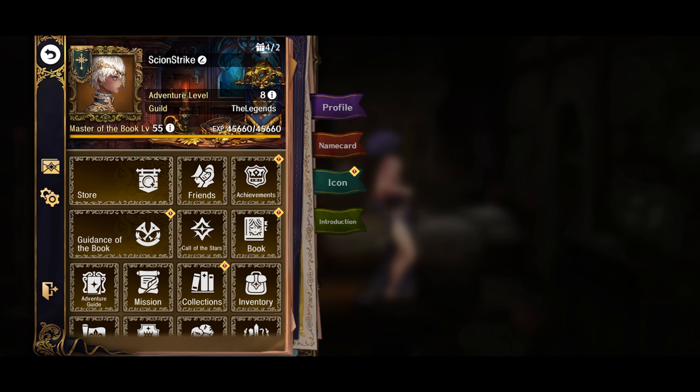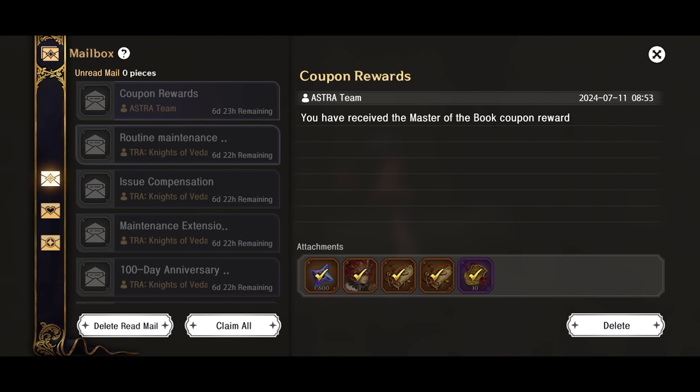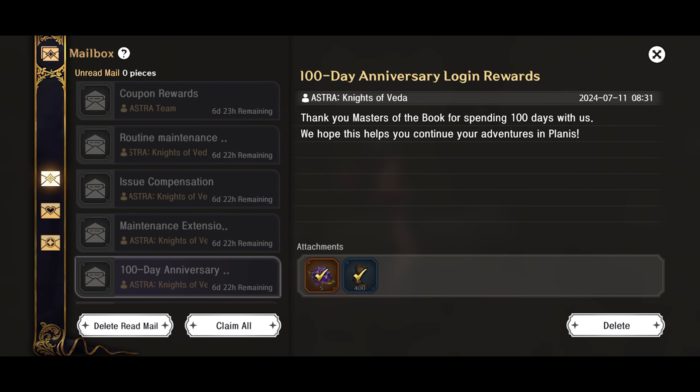You can get Death Crown plus 1600 currency. I'll show you real quick — you get this, you get a resetter if you want to reset somebody. I reset Edward. And then 10 stamina refreshes on top of that, plus all the rest of the currency.